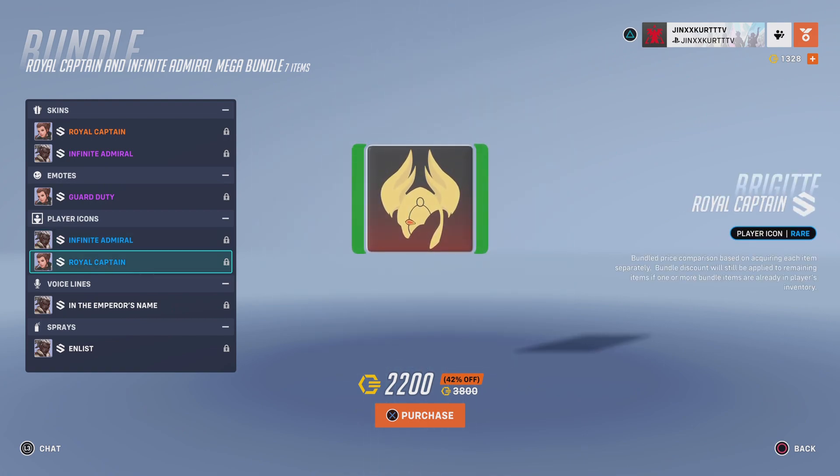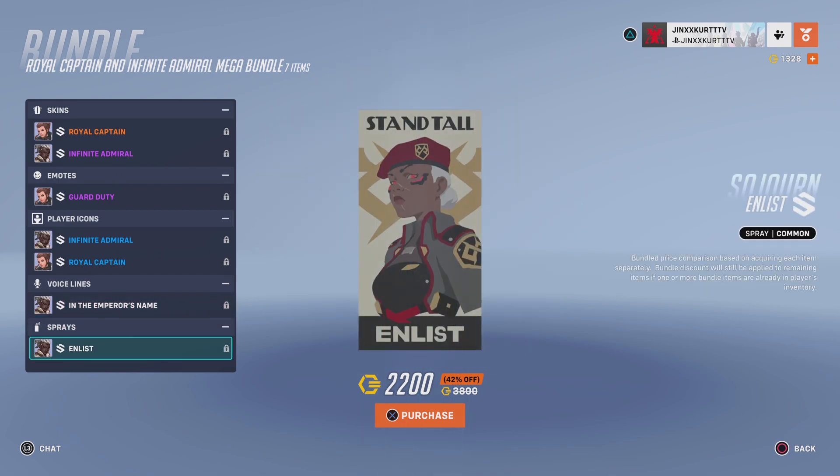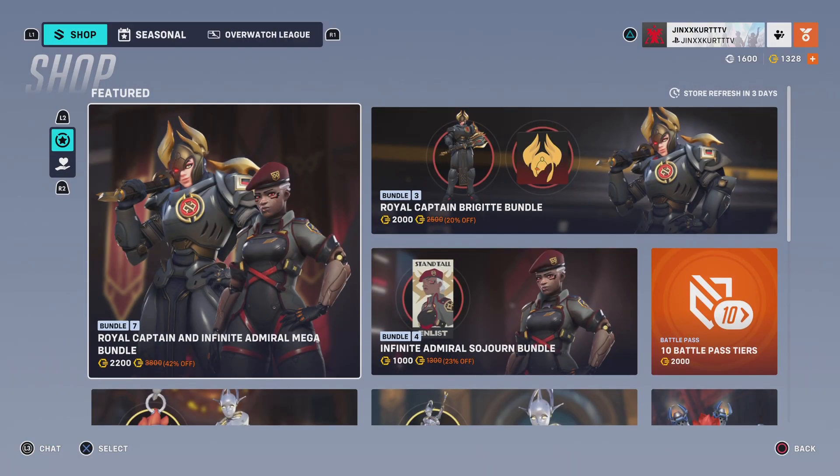Also included are the Royal Captain Player Icon and the Enlist Spray. All of that concludes to a price of 2200 coins.